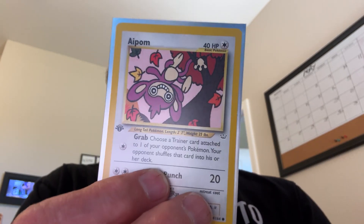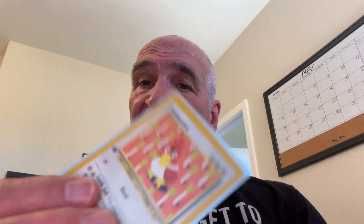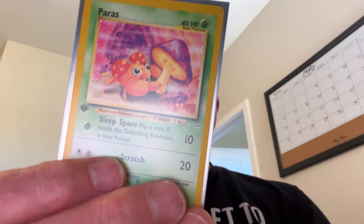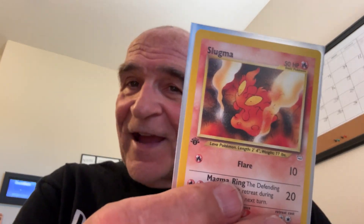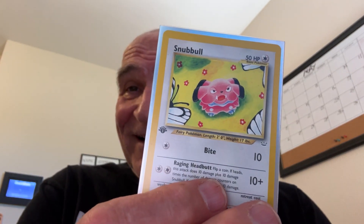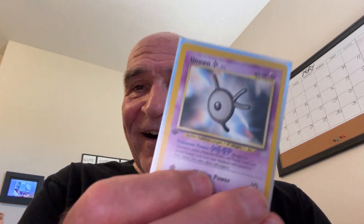So the first group I'm going to show you is from the first edition Neo-Revelation. Aipom. Chinchou. Farfetch'd. Paras — how do you say that? Qwilfish. Remoraid. Slugma — I actually like Slugma, it's a cool-looking Pokemon. Snubbull. Swinub. These are all from the first edition Neo-Revelation. Unown — I love Unknowns. And a trainer.